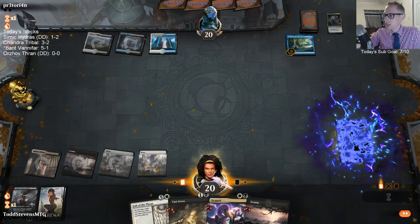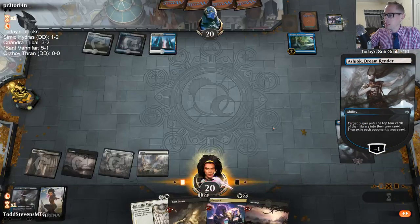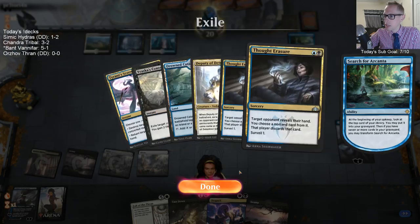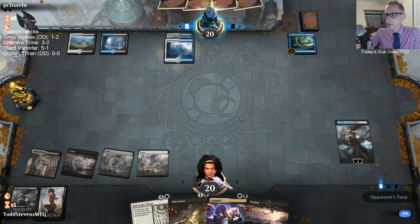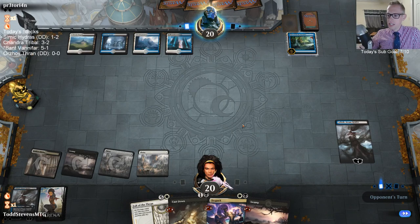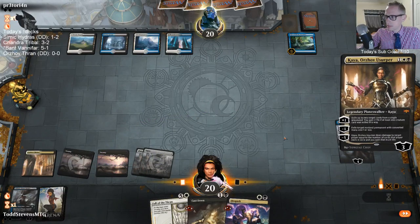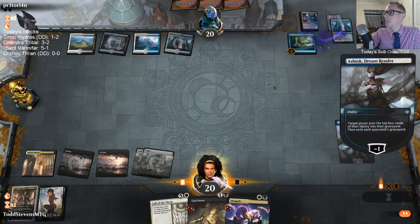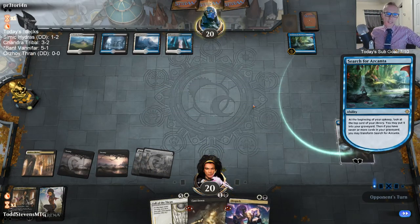Ashiok is a good draw. We see Deputy of Detention in their hand — so this is a Hero build. We get rid of Deputy of Detention and Contempt. We have Fall of the Thran in hand and they already used two Thought Erasures, so maybe we can pull this off. We've got Ashiok and Fall of the Thran. Dovin's Veto and Absorb are gone from their hand, though they probably still have counter spells.